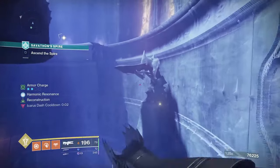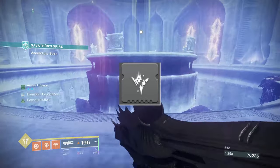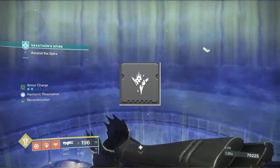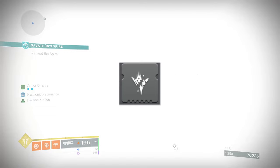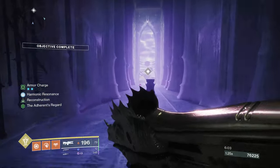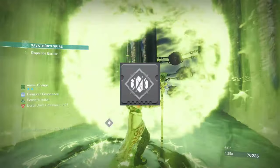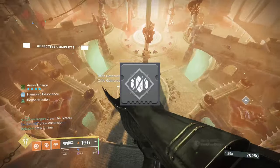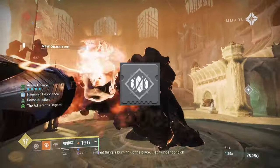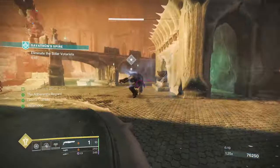Now we have two special exceptions: Taken Spec and Adept Big Ones. Taken Spec is the only one on this list that is not 7.7% — it's 10%, and it's against all Taken enemies. So any time you're loading into a Taken activity, I recommend putting this on a couple of your weapons. Lastly, Adept Big Ones goes back to 7.7% but is against any and all enemy types — essentially combining minor, major, and boss spec. The only thing that beats it out is Taken Spec.